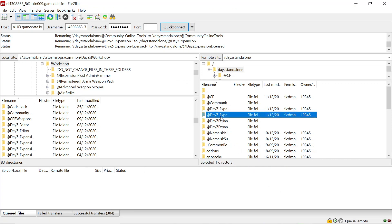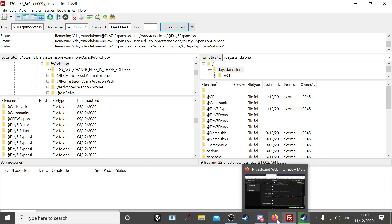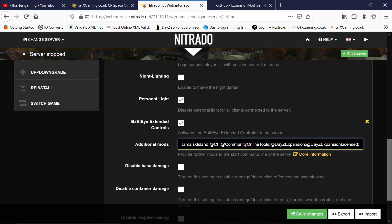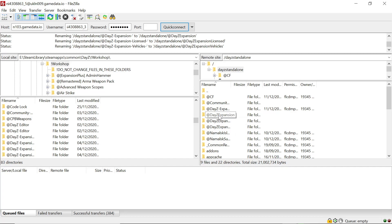Now we want to do Expansion Vehicles. The correct load order should be: CF, Community Online Tools, Expansion, Expansion License, Expansion Vehicles, and then Expansion Core. If you're doing the Namalsk map, load Namalsk, then Namalsk Survival, then Namalsk Island, before CF.